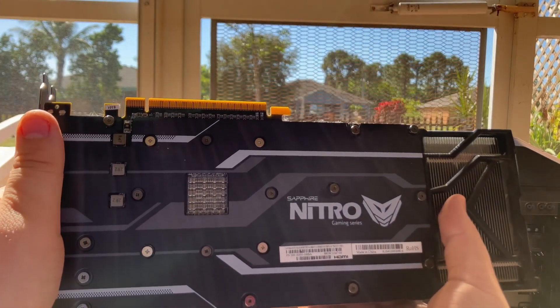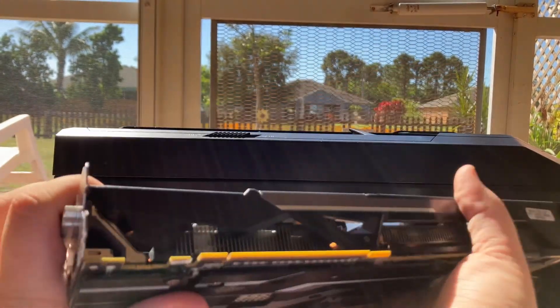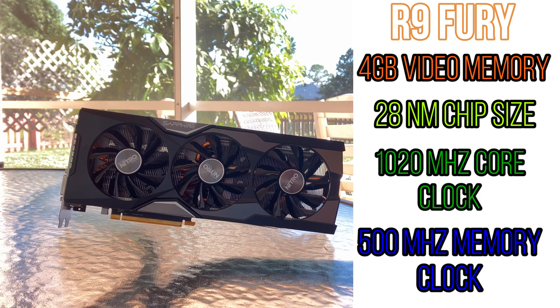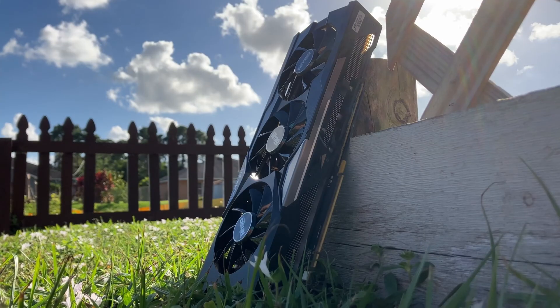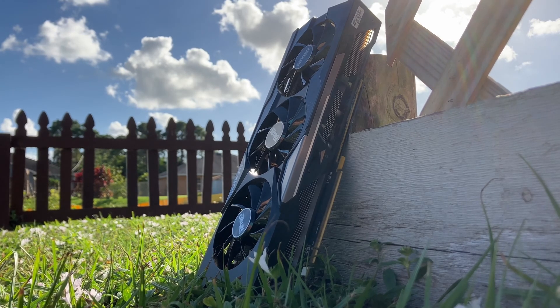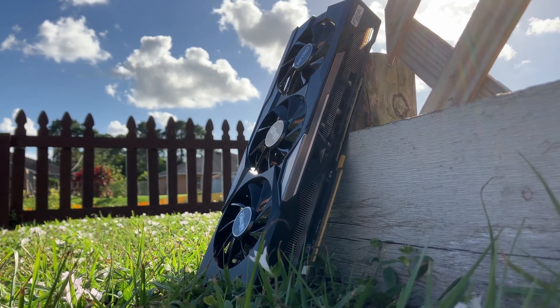The Sapphire Nitro R9 Fury is definitely a looker, I'll tell you that. This card has 4GB of video memory, a 28nm chip size, a 1020MHz core clock, and a 500MHz memory clock. The R9 Fury came out December 8th, 2015, which brings me to this next bit.